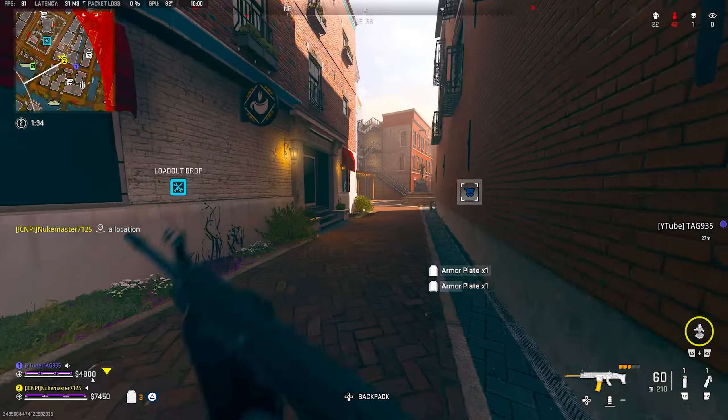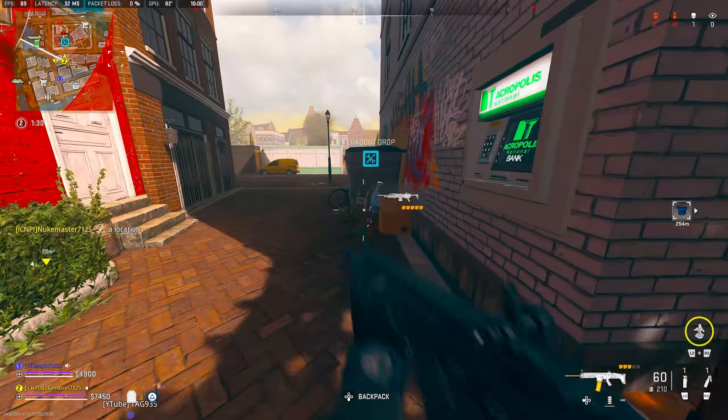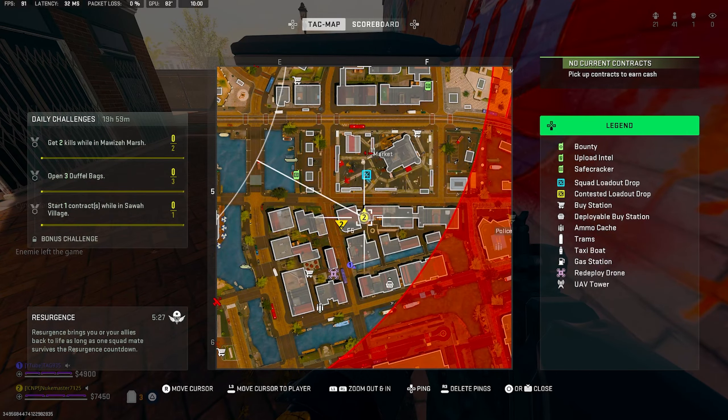The third weapon of today's video is the Fat Cap Raal MG, which can be found just below market, hidden in some trash in the map reference F5.